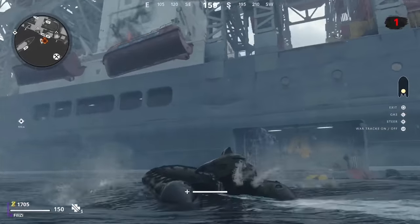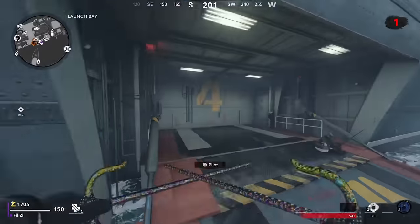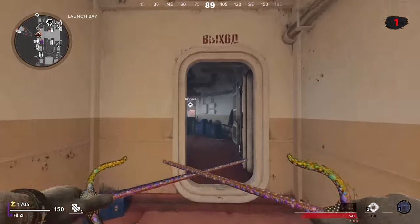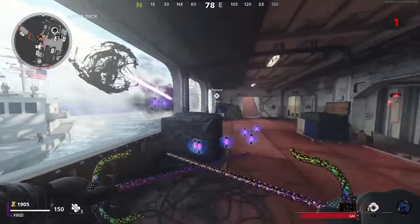The melee weapon I definitely recommend for you to use is either the scythe, which is great because it helps you sprint fast and do huge jumps to get around the map quickly, or the e-tool, which just makes you run super fast.